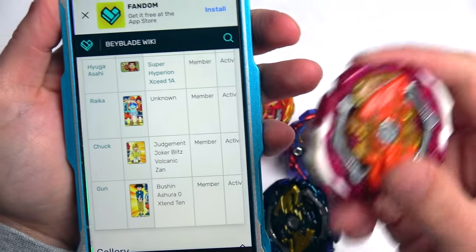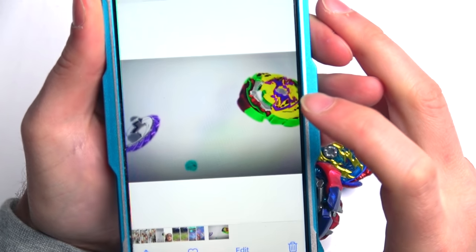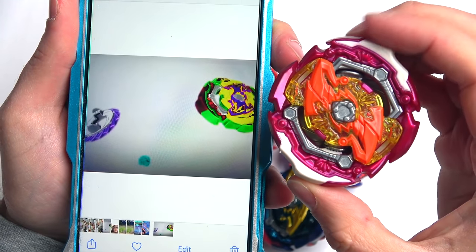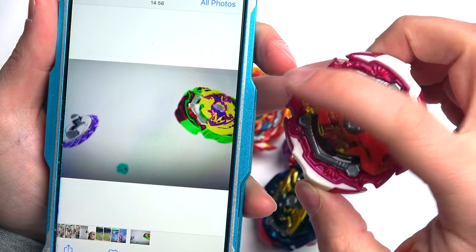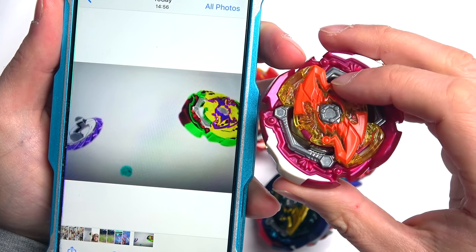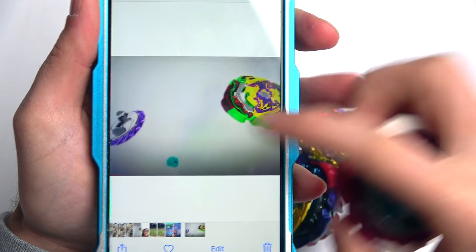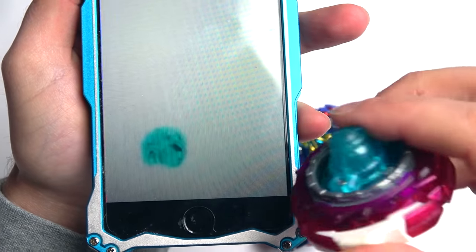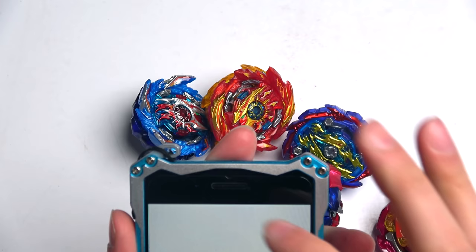Let me show you pictures from the anime. This is Ryka's combo right here - she does have a Judgment Joker combo, same as Chuck, but with a different color. We don't have these colors so I've done my best to match them up. She has a Zan weight in there as well. She has the Hurricane disc, and if you look carefully at the driver, it looks like an Orbit driver. So that is Ryka's combo.